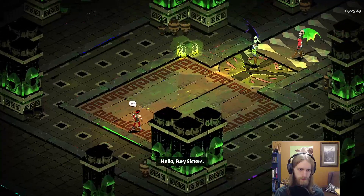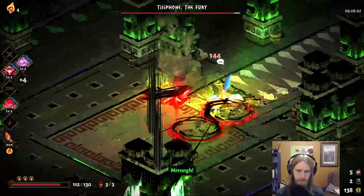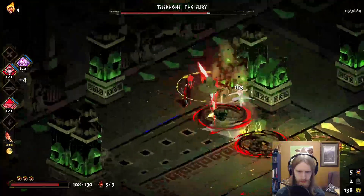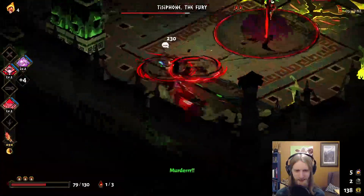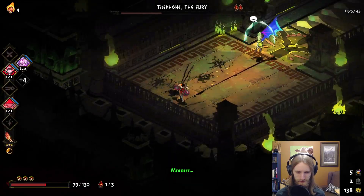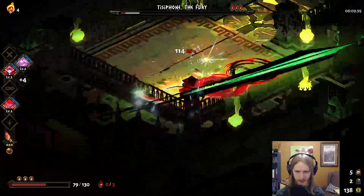Hop into here and see how our next fight against all the Furies goes. Hello, Fury sisters — you mess with Tiss Redblood, you mess with me. No Meg. Alright, you dash, cross, and you're behind the pillar, ma'am — I can't see ya. We'll go in about the usual way. I'm remembering now — it's been so long since I fought Dece. She has the whip, the dash, and then the beautiful flowering move there. Sometimes I can't tell if it's one of the sisters in the background or the one I'm actually trying to fight.